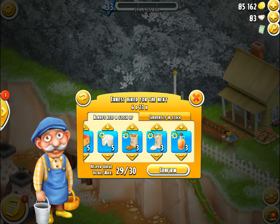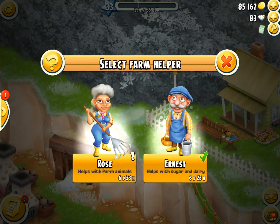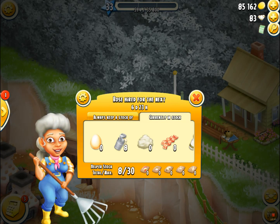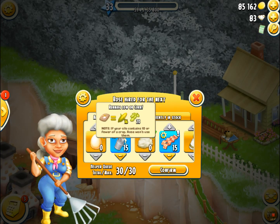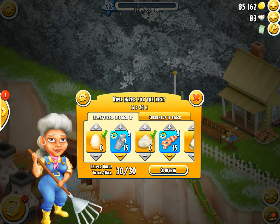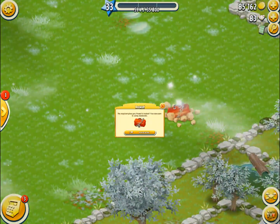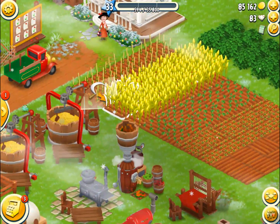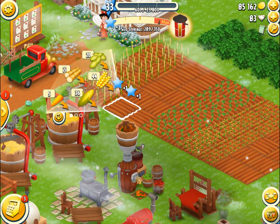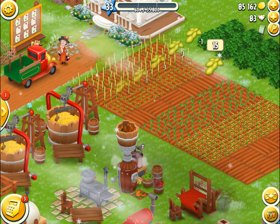When you're missing an item, Rose will actually give you an exclamation mark. This one is telling me that I am low on corn and also low on carrot, which I've already planted, so I'm just going to leave that there and plant a little bit more soy.